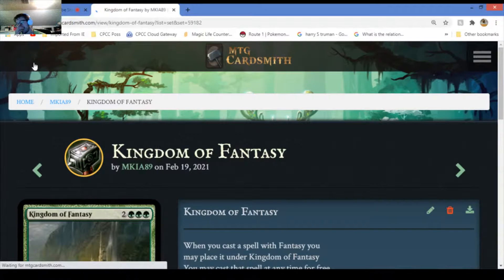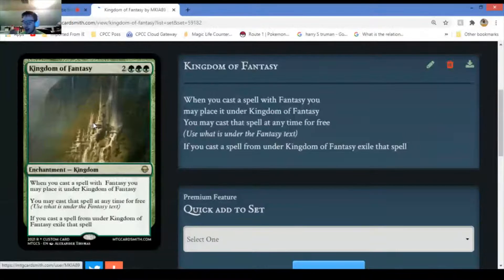Kingdom of Fantasy - this is actually an enchantment. If you cast a spell with fantasy, any card that has fantasy, you get to place it under Kingdom of Fantasy. You may cast spells for free using what is under the fantasy text. Basically it gives any creature or spell with fantasy flash - you may cast them at any time.